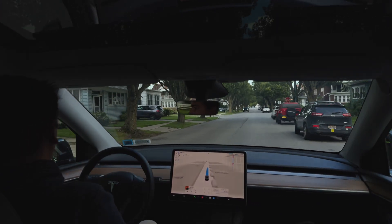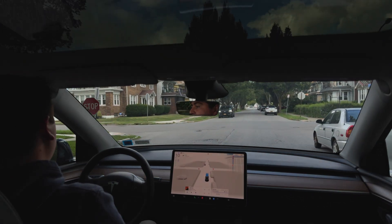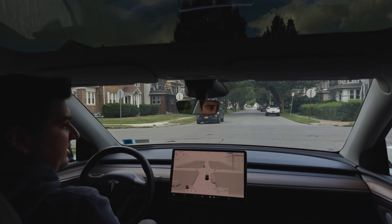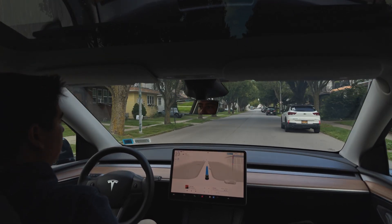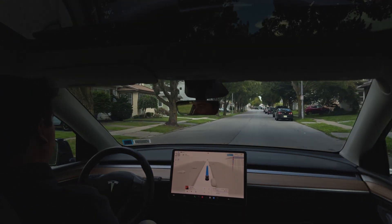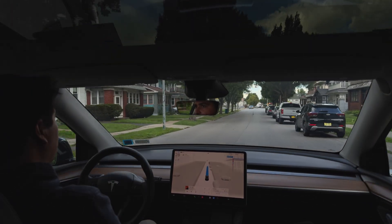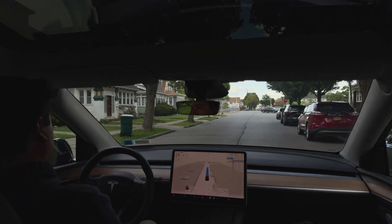Hoping for a zero disengagement drive, zero intervention drive like we've been having in previous trips and on previous builds. FSD 12.5.1.3 has been treating me half decently. I do think it might be a slight regression since 12.5.1.1. I think we skipped over 12.5.1.1.2.